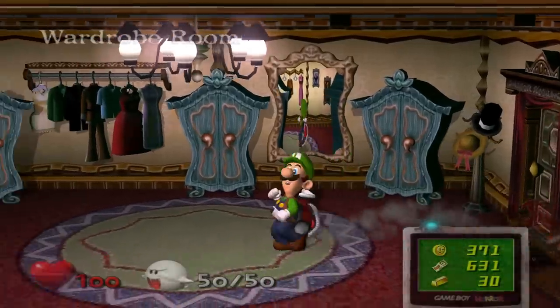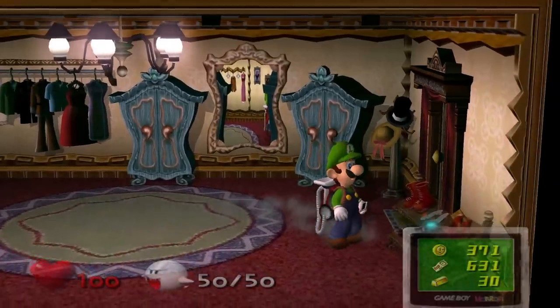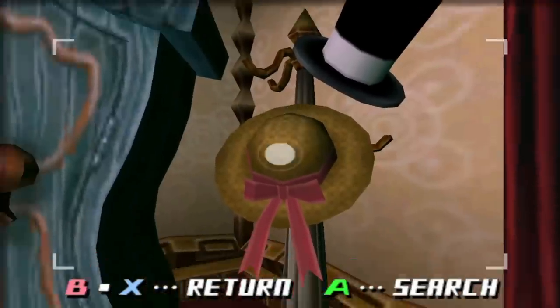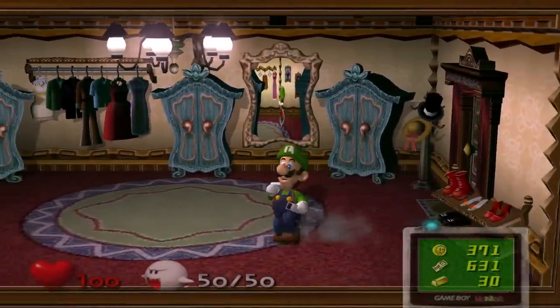I think the purpose of that room is made clear with the wardrobe room, because you have a lot of clothes here. Maybe as guests are arriving, they wait in the parlor room, then they put on a top hat and do their final getup, and then they go to the parlor room. It could be something like that.